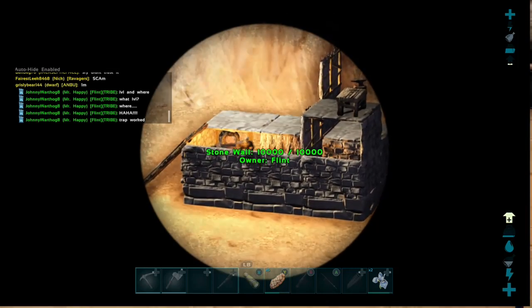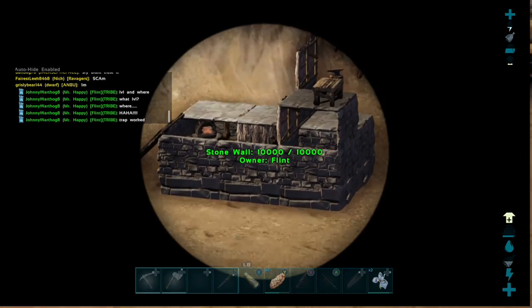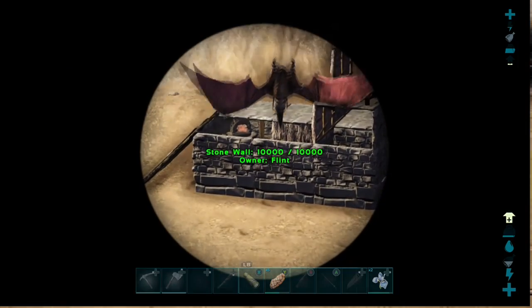And now he's found the aggressive dodos behind that thatch wall, he tries the ladder, he can't get up, so he starts hacking into the dodos. But I got in there before he killed the dodos and got him.